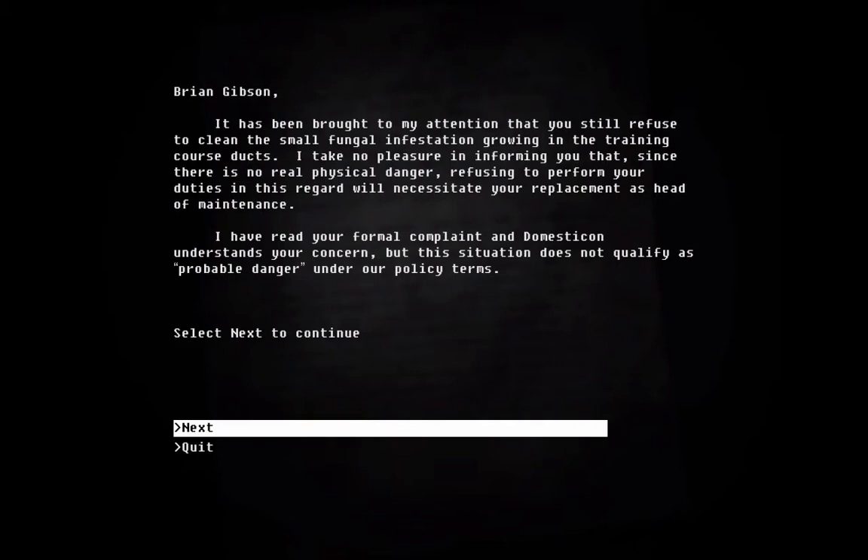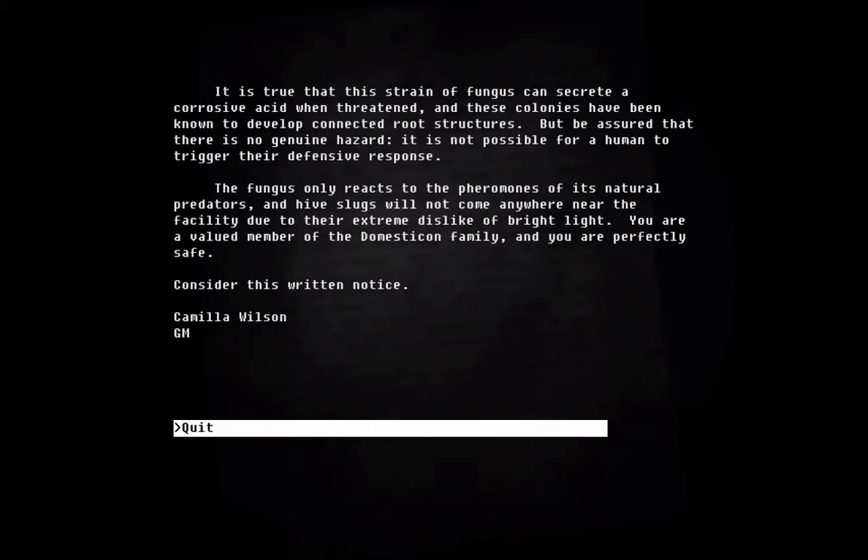Brian Gibson. It has been brought to my attention that you are still refusing to clean the small fungal infestation growing in the training course ducts. Refusing to perform your duties will necessitate your replacement as head of maintenance. I have read your formal complaint and Domesticon understands your concern, but this situation does not qualify as probable danger under our policy terms. It is true that this strain of fungus can secrete a corrosive acid when threatened, and these colonies have developed connected root structures. But there is no genuine hazard — it is not possible for a human to trigger their defensive response. The fungus only reacts to the pheromones of its natural predators, and hive slugs will not come anywhere near the facility due to their extreme dislike of bright light. You are a valued member of the Domesticon family. Consider this a written notice. Camilla Wilson, GM.